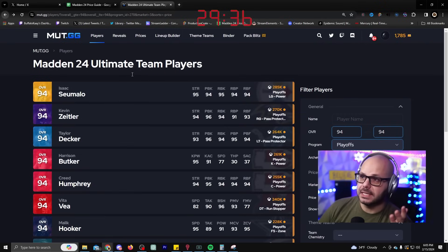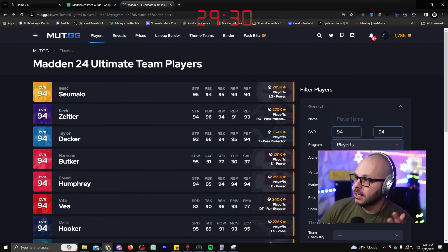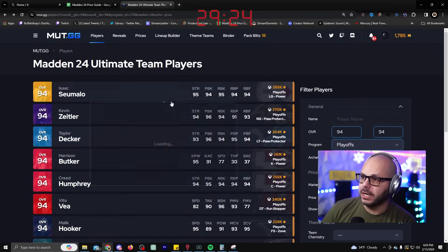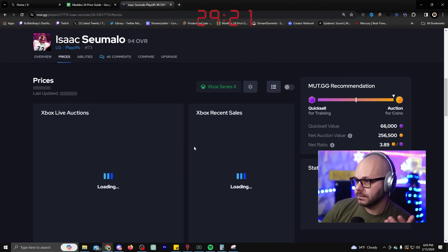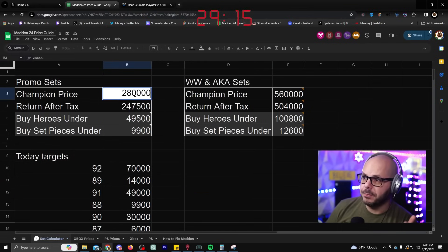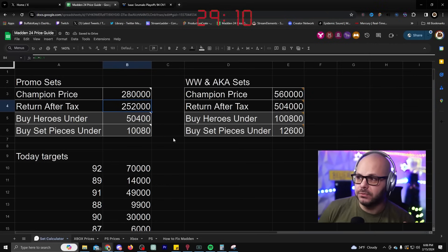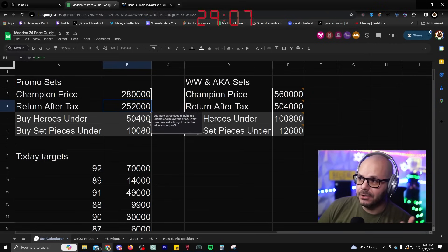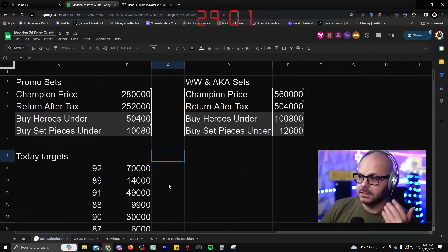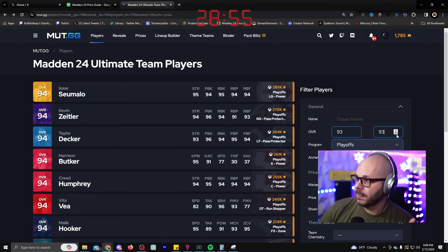What we do is take old sets from previous programs and build them up because they're easy and cheap. We looked on muthead 94 playoff players sorted by price filtered down, and they're still going for about 285, which is okay. I'm going to be a little conservative and say 280 — I'll build them all for 280. Once I sell it I'll get back 252,000, meaning I have to buy 91s under 50,000. I can also buy 88s to build 91s for under 10,000.